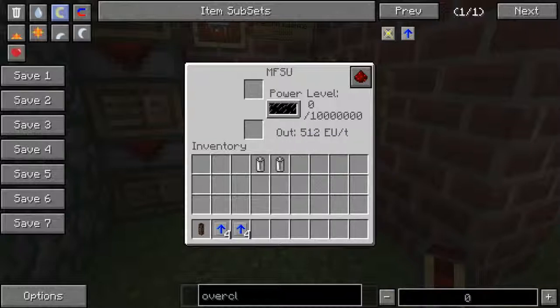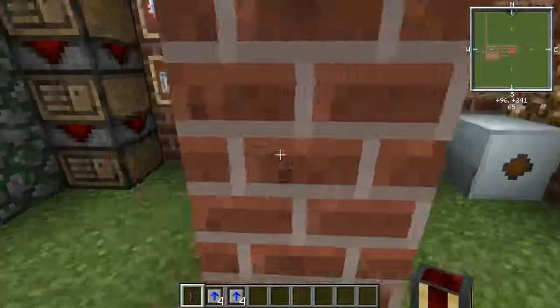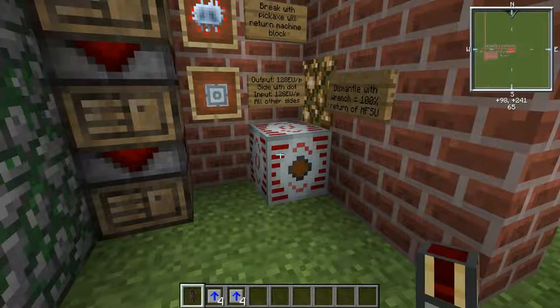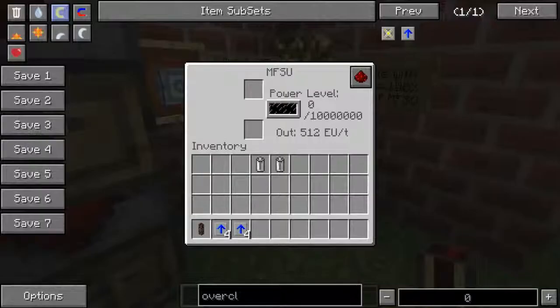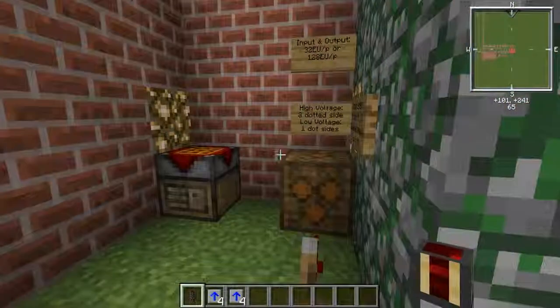You're probably thinking: these things store a lot of energy, but every time you go up a tier you're increasing the output voltage, and there are machines that can't handle that voltage. You'd want to convert it or step it down to stop your machines from blowing up when hooking them straight to an MFSU. There are blocks that can do exactly that — step voltage up or down — called transformers. I won't get into those this video though.